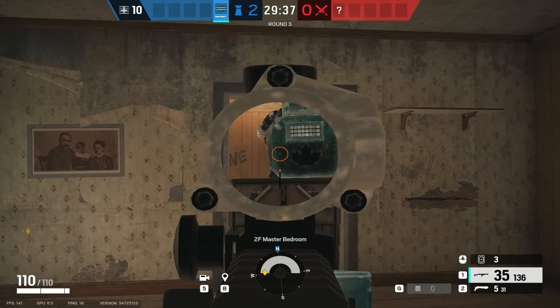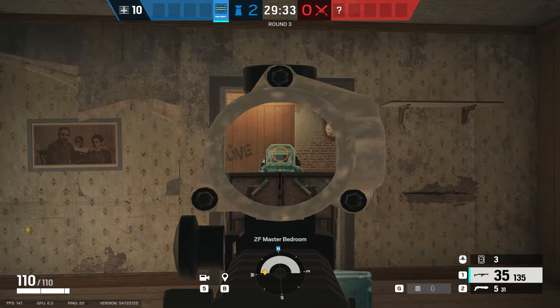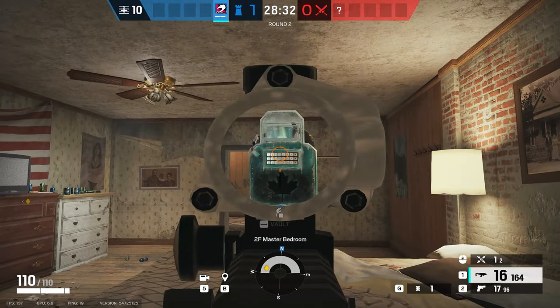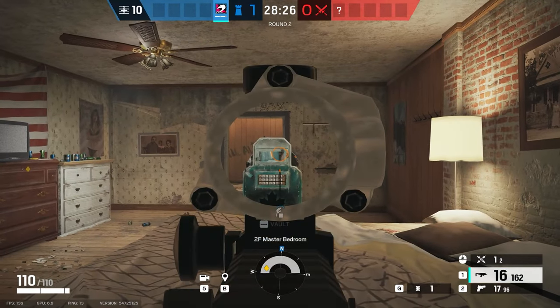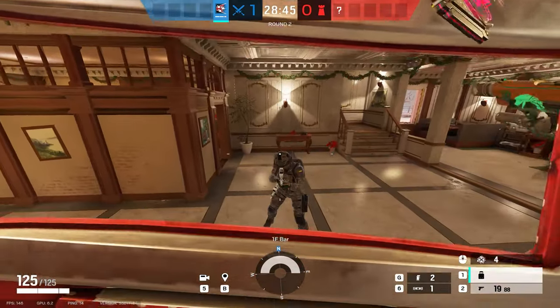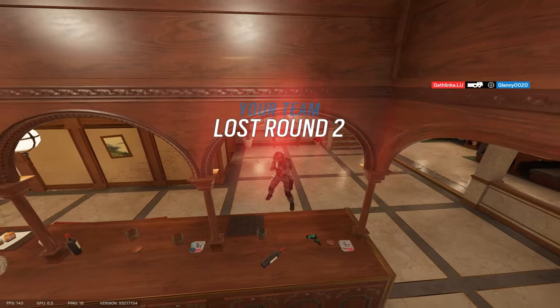Vaulting is something that has plagued me for a long time. Recently Ubisoft said they fixed the vault animation desync with your shield while you vault. I've discovered that this is true while vaulting over something, but if you vault onto something like a bed or a bar, the game will still show the same desync issue. This is one of the general interactions that happens to all shields.